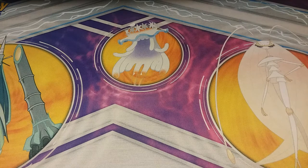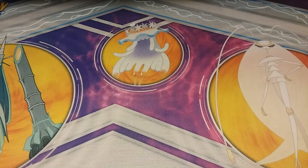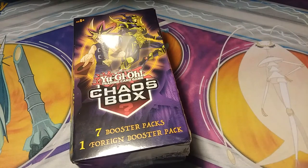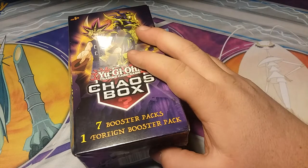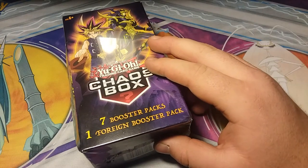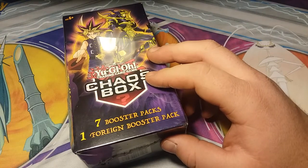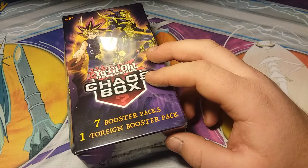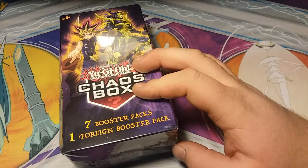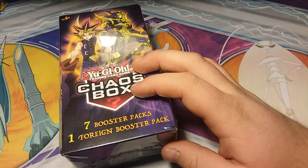Hello everybody, Spooky Cookie here today with my wonderful and beautiful wife Caitlin. Hello everybody. Today we are doing a pack battle with this Yu-Gi-Oh! Chaos box. It's going to be a three-way battle between me, Awesome James, and DarkMagician81. This is a viewer's choice battle, so whoever you think had the best pulls out of us three YouTubers will be crowned the winner.